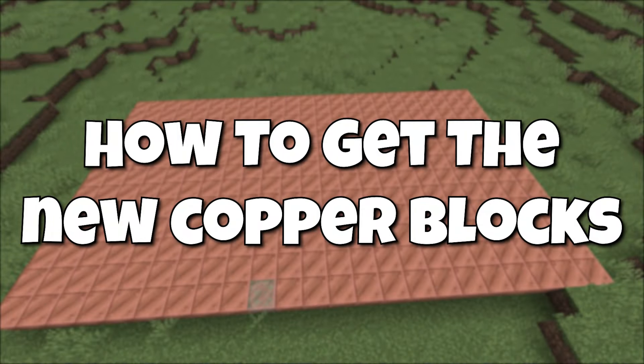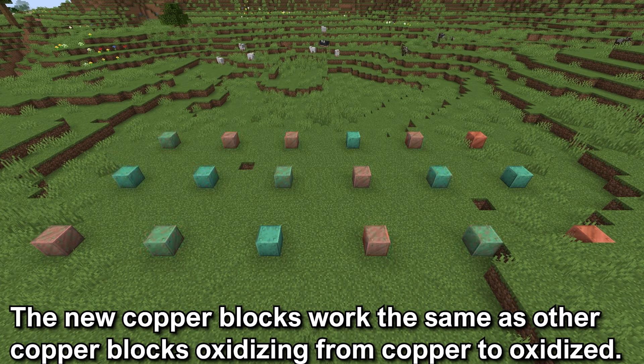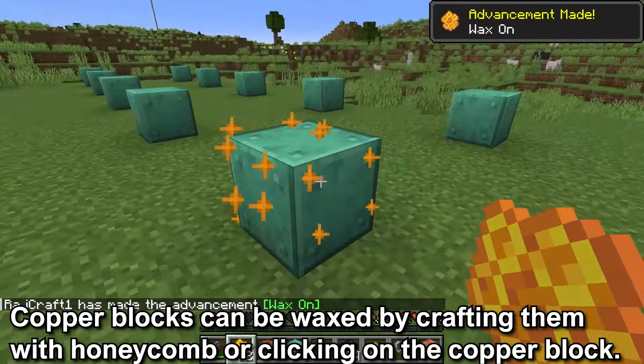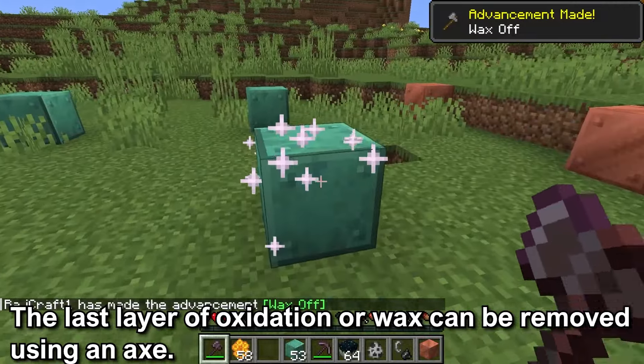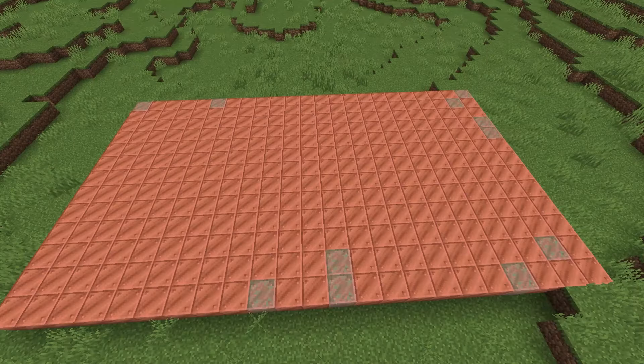With all of these copper blocks, they work the same as other copper blocks. They will oxidize from copper to oxidized, going from an orange copper to a green color. They can also be waxed with the honeycomb in the crafting table, or the honeycomb can be clicked on the block. They can have the last layer of oxidation removed by scraping it off with an axe, or remove the wax to keep it oxidizing. If you want to know more about oxidizing copper blocks, I'll have a card on the top right.